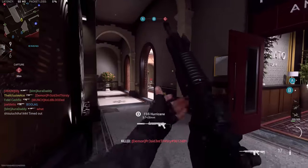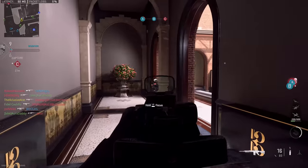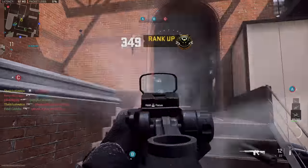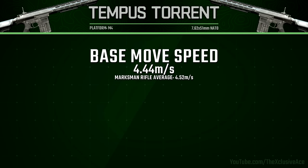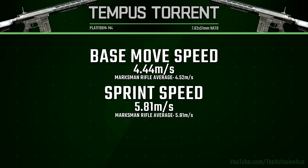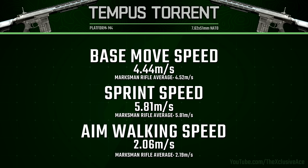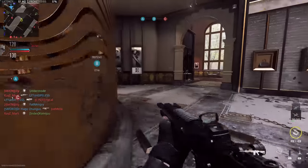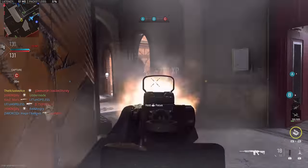We also get a 20 round magazine by default, which is better than all of the other marksman rifles in the game. Now for our mobility stats: our base movement speed is a bit slower than average for marksman rifles at 4.44 meters per second, our sprint speed is right on average, and our aim walking movement speed is unfortunately a little bit on the slow side for marksman rifles as well.